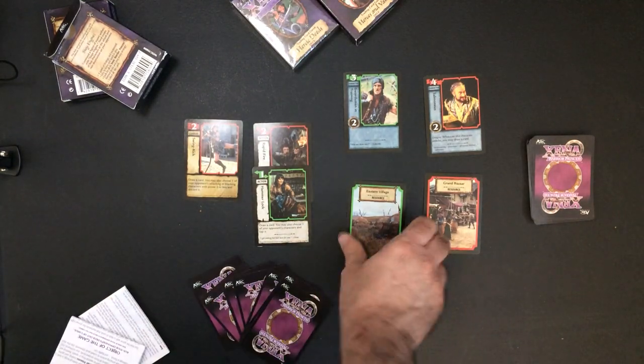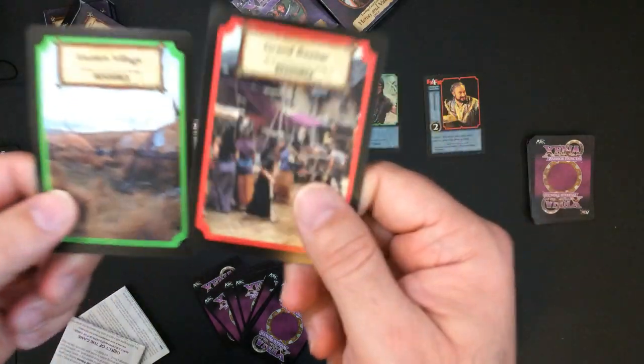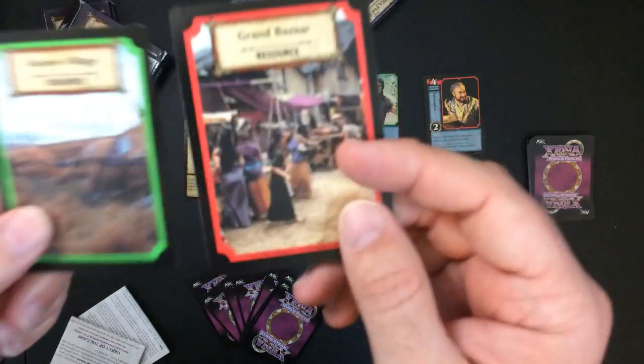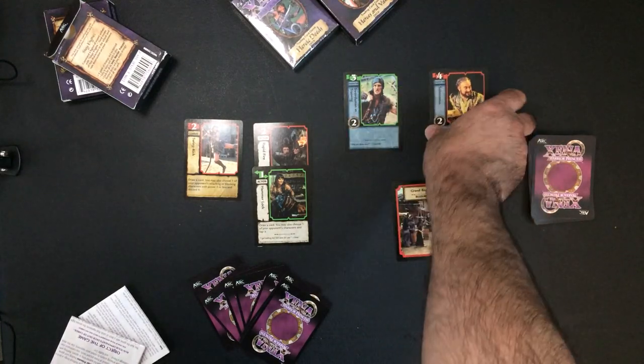You take your hand of seven — these are the resources. A lot of these starters are just two-color decks. I think blue is the only other color, so you have green, red, and blue. You play a resource; each card of course has a cost.